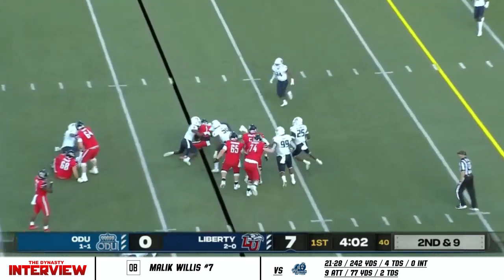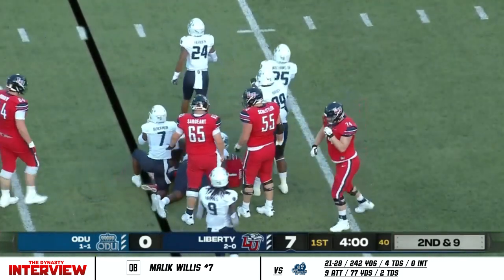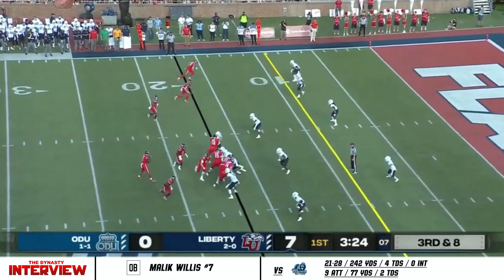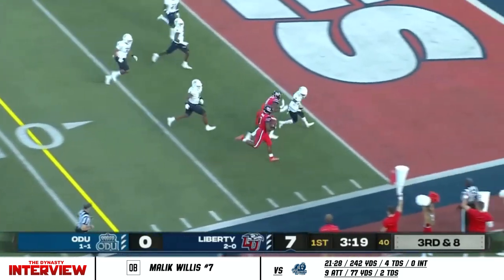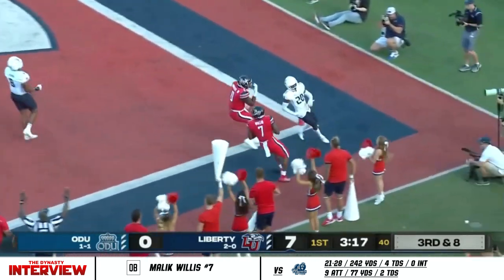Willis hands off to Shedroe Lewis, looked like he had a running lane, it closed quickly. Willis gonna run it, looking for a block — now getting outside, he's got some room, gets the block from Huntley, and he strolls in!